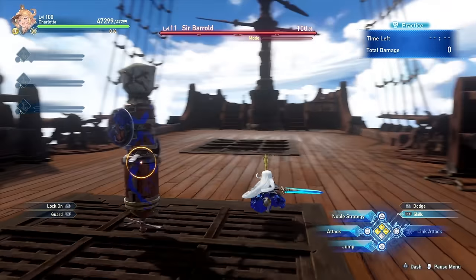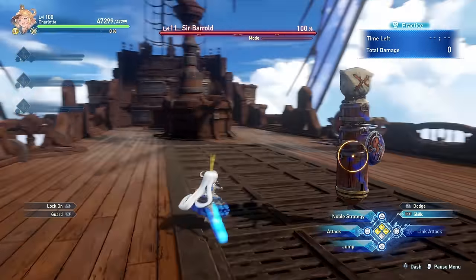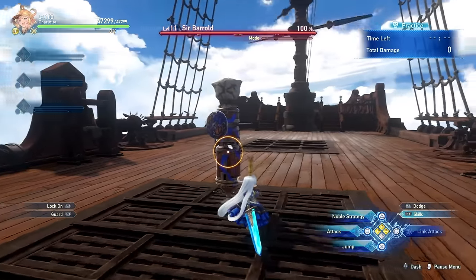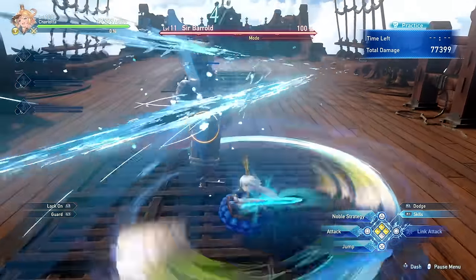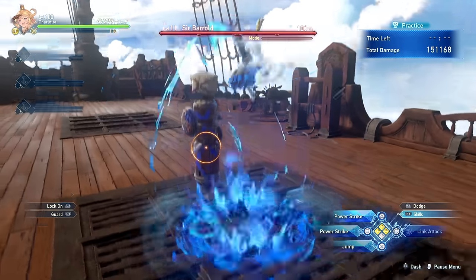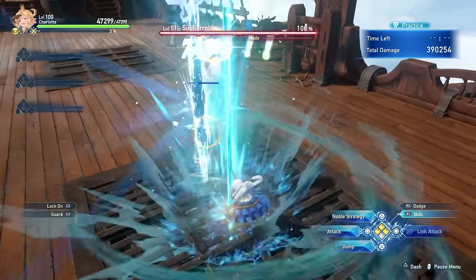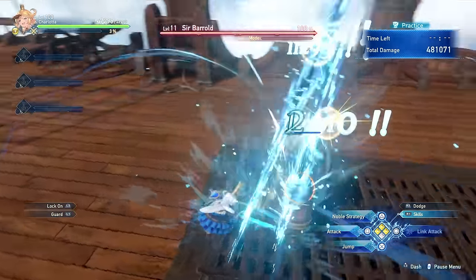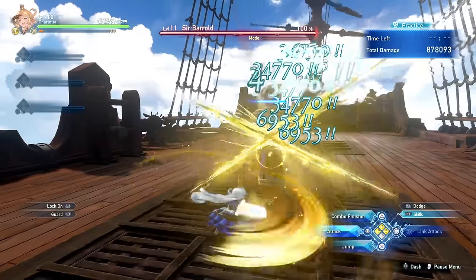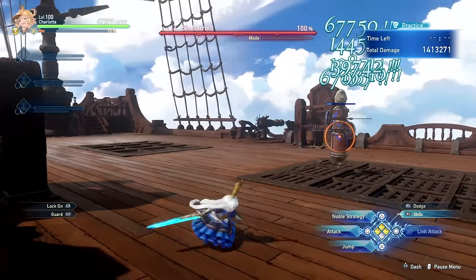Charlotte's triangle or wipe button, aka right click on mouse and keyboard, is called Noble Strategy and is pretty much the same thing as the combo finisher from Noble Stance. If you just press the triangle button you get the two slices; press triangle again and you get the downwards plunge; press square and you get the spin attack. But because you deal so much more damage while in Noble Stance, you really want to make sure that you use that instead.